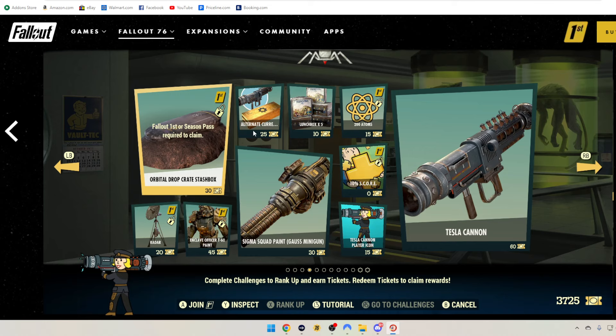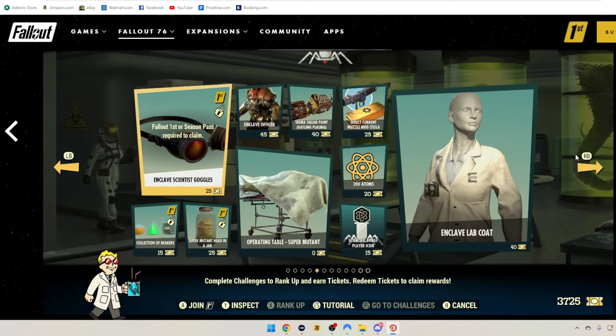Then we've got Alternate Currency — I'm assuming that's some type of beam for this weapon — so that's 25 tickets. Sigma Squad Paint for the Goss Miniguns, 30 tickets. 5 Lunchboxes, 10 tickets. 200 Atoms, 15 tickets, Fallout 1st. Your second score boost is right here at 0 tickets. Tesla Cannon Player Icon, 15 tickets. And the Tesla Cannon is 60 tickets — that's your brand new weapon.